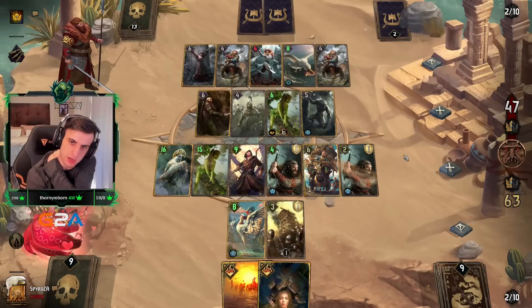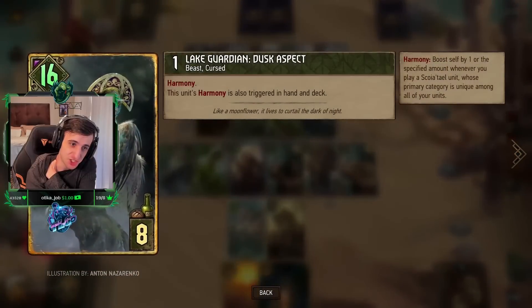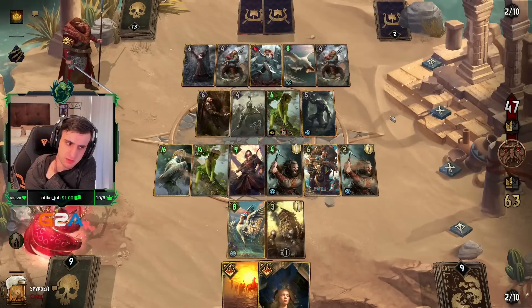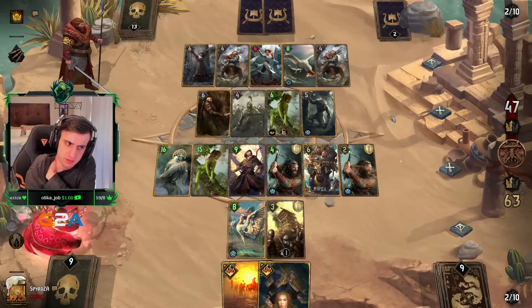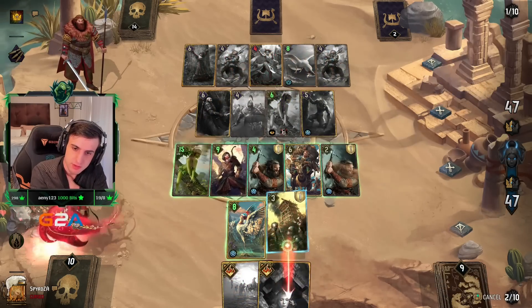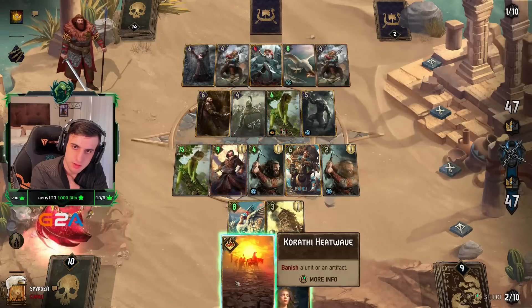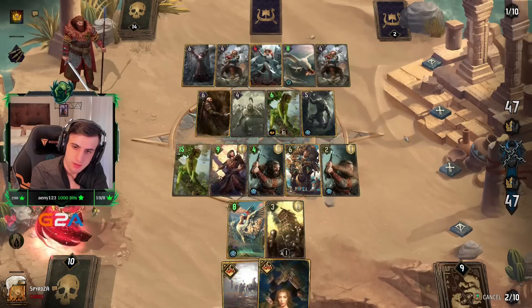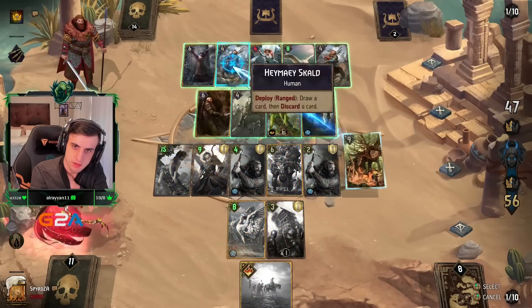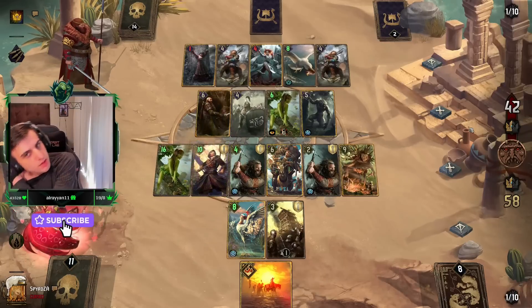His last two cards are Compass into a Morkvog which is actually a shit-ton of points, and then something else. Last card — Morkvog.